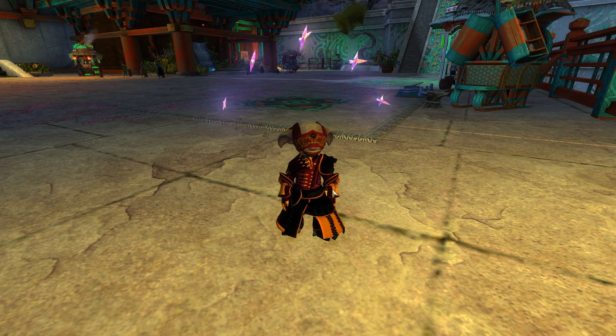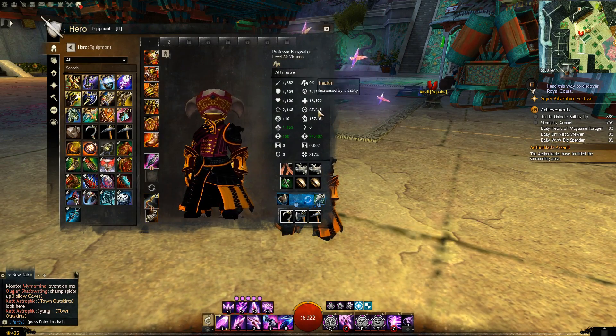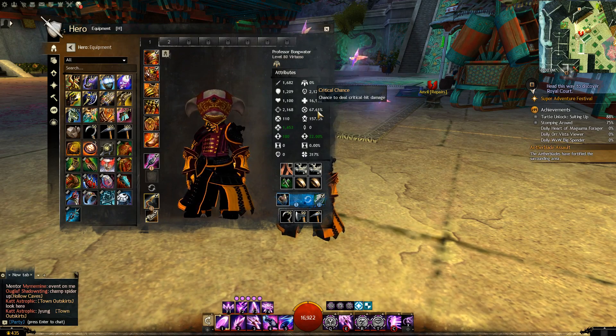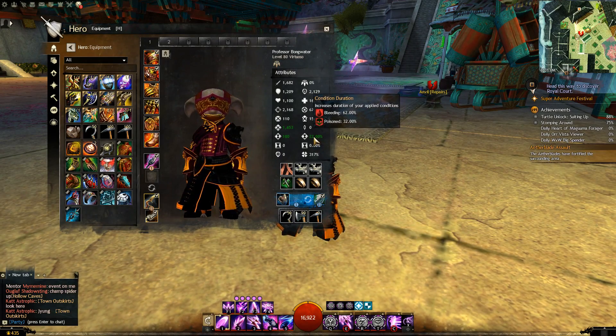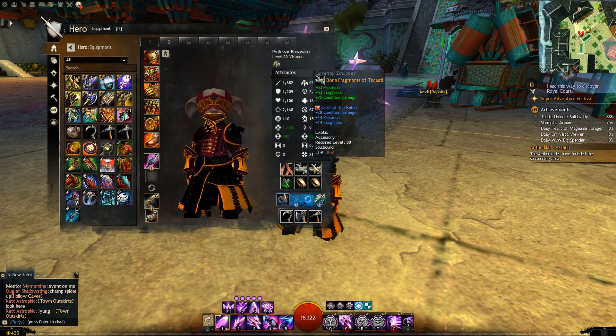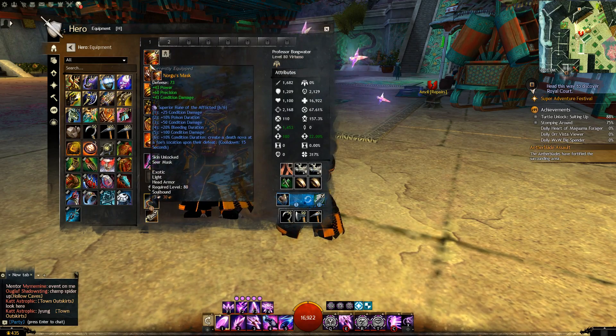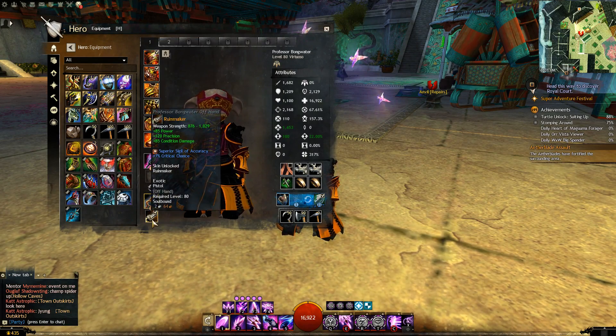Let's take a quick look at how we put this all together. Looking at the hero panel equipment, this setup gives us a base critical chance of 67%. With Virtuoso perma-fury, we get that up to 97% and some change — a pretty healthy critical amount. Our condition damage is really high, and our bleeding duration is at 62%, which is not quite optimal but for less than 11 gold we're in a good spot. The Crests of the Rabid go in our jewelry, Runes of the Afflicted in our armor, and the agony/accuracy sigil setup on both weapons.